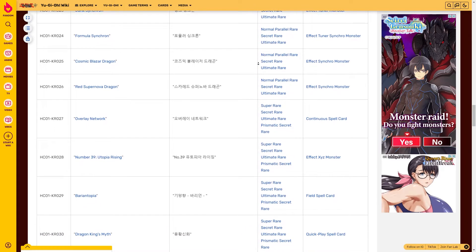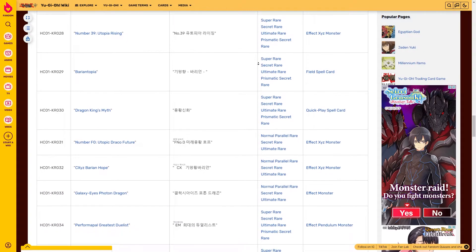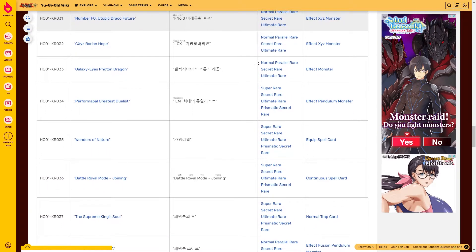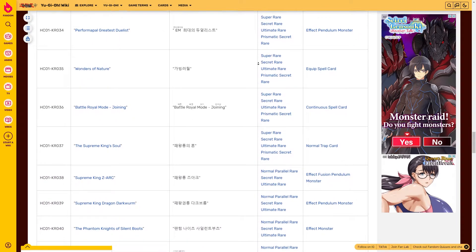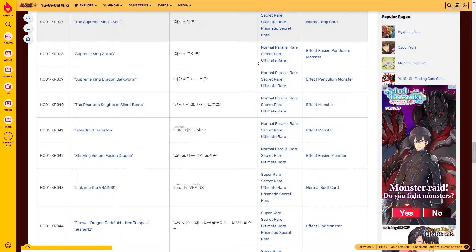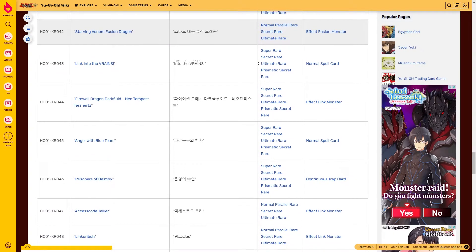This set includes 3 exclusive Ultra Rare cards: the Blue-Eyes White Dragon with Alternate Artwork, the Red-Eyes Black Dragon with Alternate Artwork, and the Dark Magician Girl with Alternate Artwork. The two Prismatic Secret Rare cards we've been lucky enough to pull so far are Wake Up Your Elemental Hero and the Dragon King's Myth. We've also acquired a few Ultimate Rares: Duel Academy, Yubel, the Accel Synchro Stardust Dragon, and the Cosmic Blazer Dragon. Hopefully today we'll see some new cards and maybe get lucky enough to pull one of those 3 Ultra Rares.